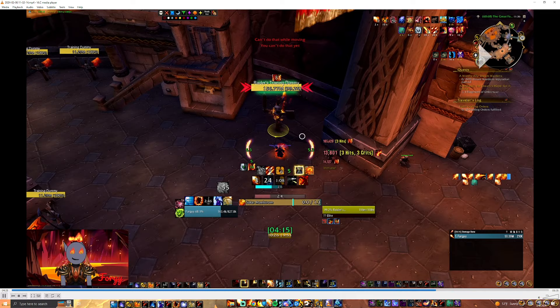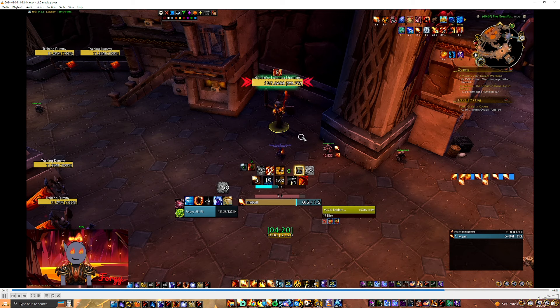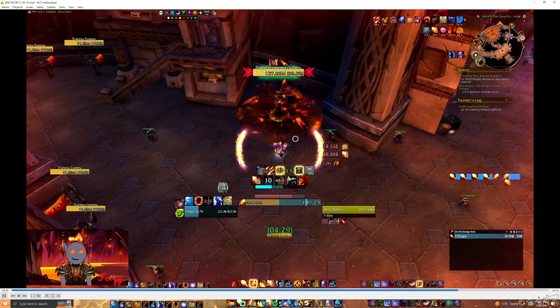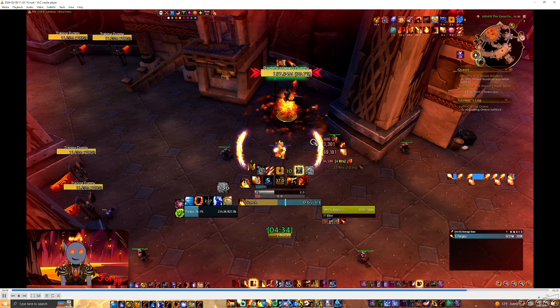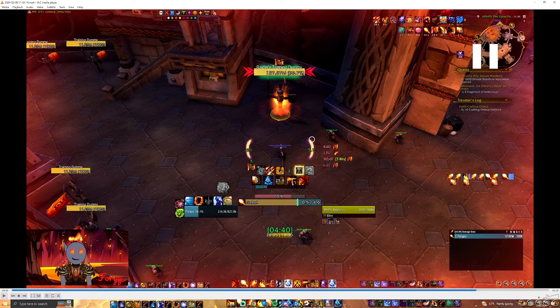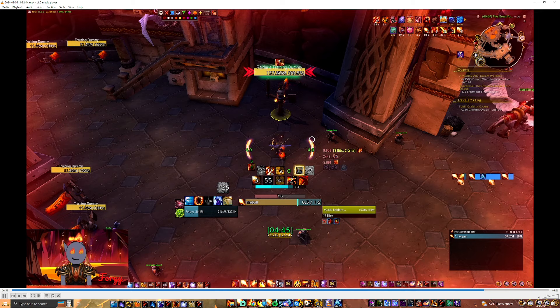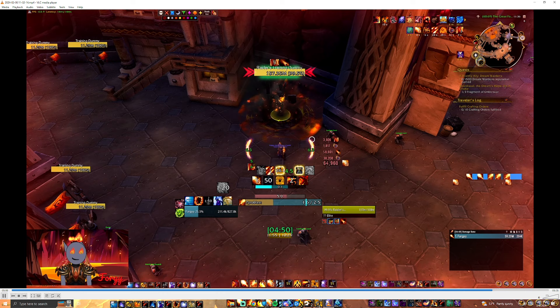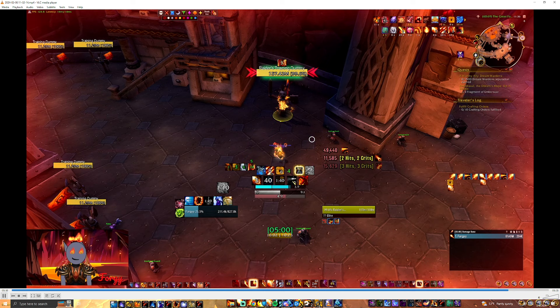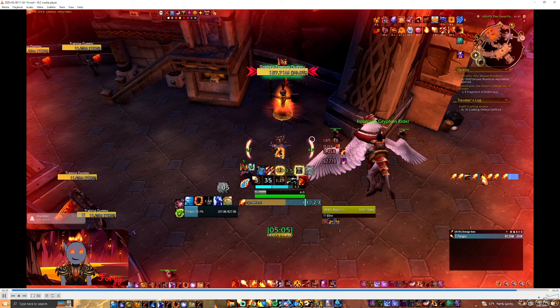Fireball IB Pyro Pyro. Shifting Power. Nothing crazy. Pyro, Pyro, Phoenix Flame Pyro, Scorch IB Pyro Pyro. Pretty basic stuff — same as what I've been doing earlier.